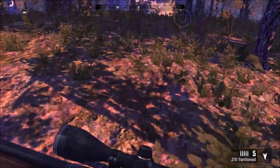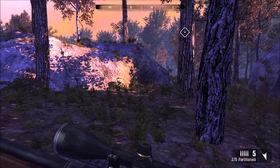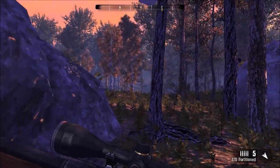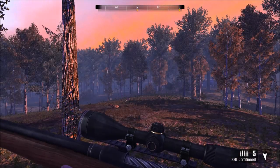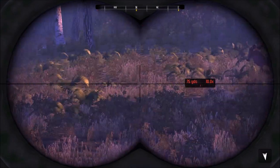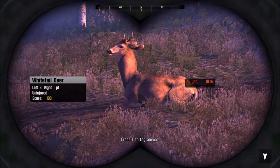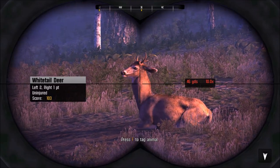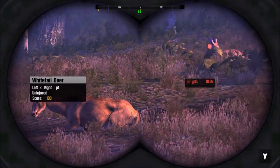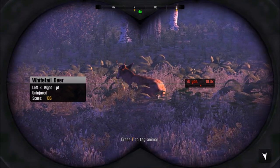You've got feed zones, bedding zones, drink zones — different highlights for all different animals on the map. And then you have points of interest, which are basically your freestands. Different ammo types actually will affect the guns differently too. I'm using partitions, 150 grain, which is the higher penetration round for the 270 in-game versus the 130 hollow points, just so I can get a little better penetration. You don't really need it for white-tailed deer, but it definitely helps with the boars and black bear and stuff like that.